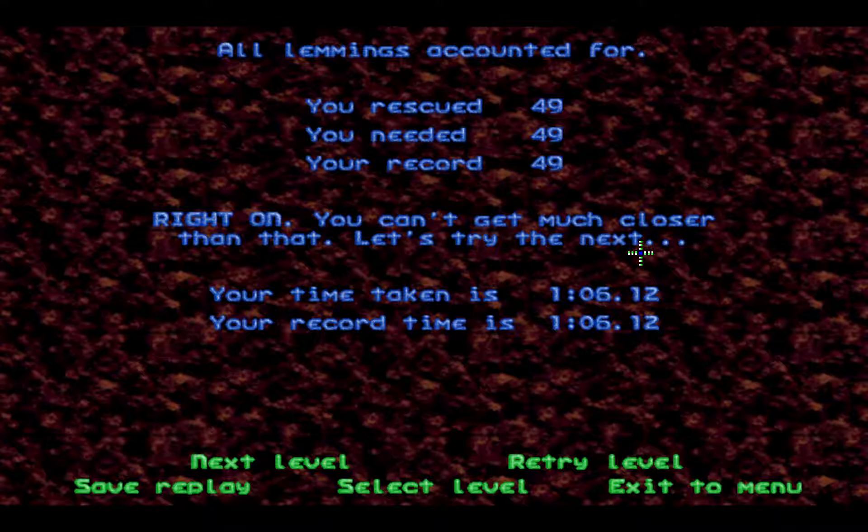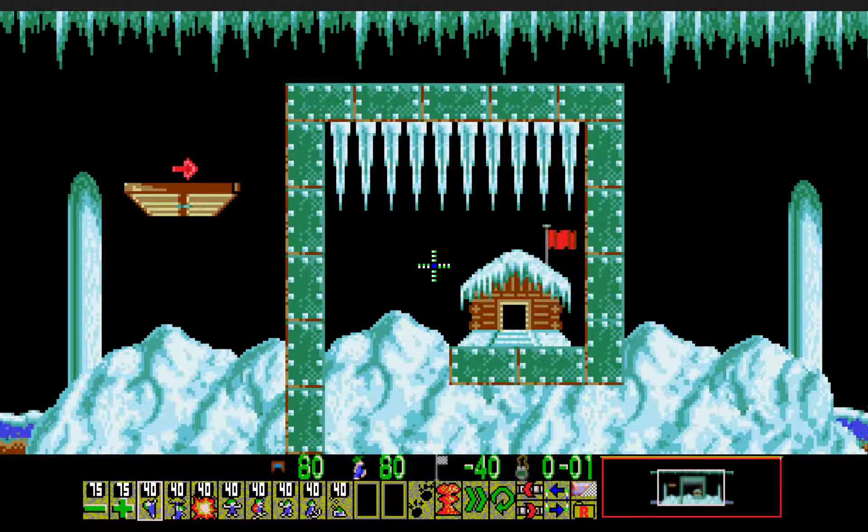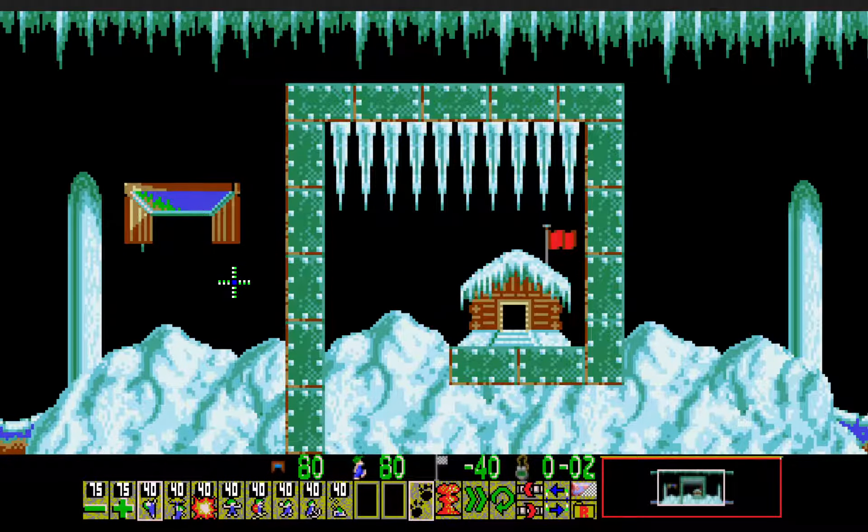A very nice level there. I would consider that possibly like the first truly puzzly level of the pack. I guess I can consider the previous one as well, maybe the previous two, since they do require some thought in order to solve. Anyway, Wimpy 13, A Magician Would Be Handy - 80 lemmings, 40 to be saved. Let's go! Alrighty, we have 40 of everything here.